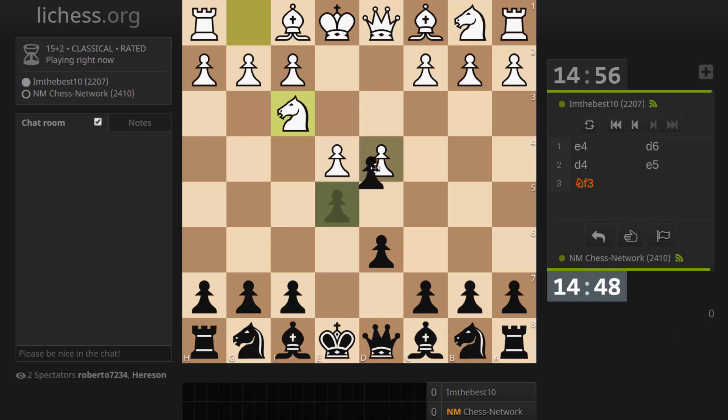So I'm just going to take and let's see how white recaptures. With the queen. So at some point I could gain a valuable tempo against the queen with Nc6. However, I'm not sure I want to go in for that right away. Let's hold off.